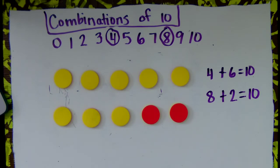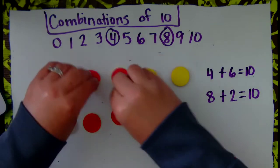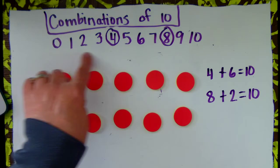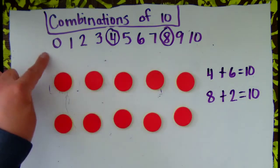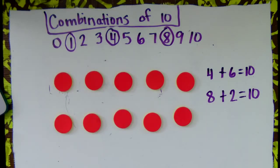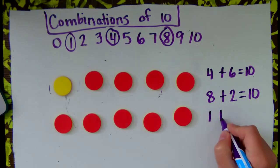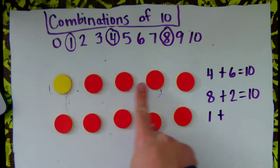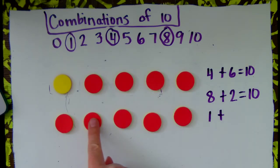Let's do another one. Change them all back to red. I'm going to pick any one of these numbers. What if I pick 1? I'm going to flip 1 over. Now I have 1 yellow chip. 1 plus what will get me to 10? Let's see if I still have 10: 1, 2, 3, 4, 5, 6, 7, 8, 9, 10. I do still have 10.